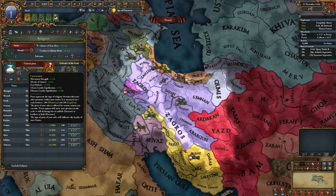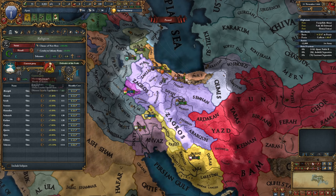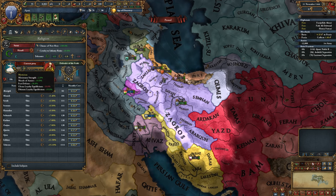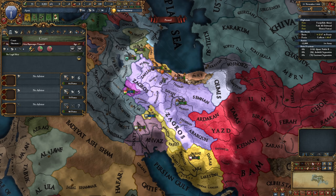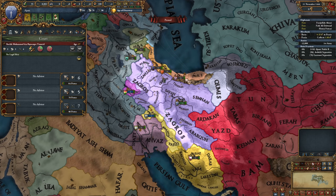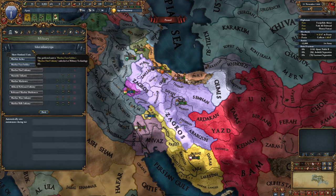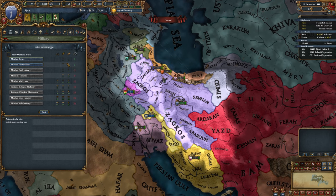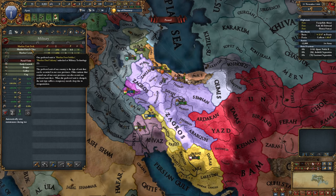We start with minus 50 piety, which gets us morale of armies, fort defense, and missionary strength. Legalism would give us manpower, tax modifier, and reduced technology costs — I usually stay on legalism most of the time. We're balanced right now. I want to prioritize military. Choosing between Muslim archers and Muslim foot soldiers — I'll take the foot soldiers for better pips.